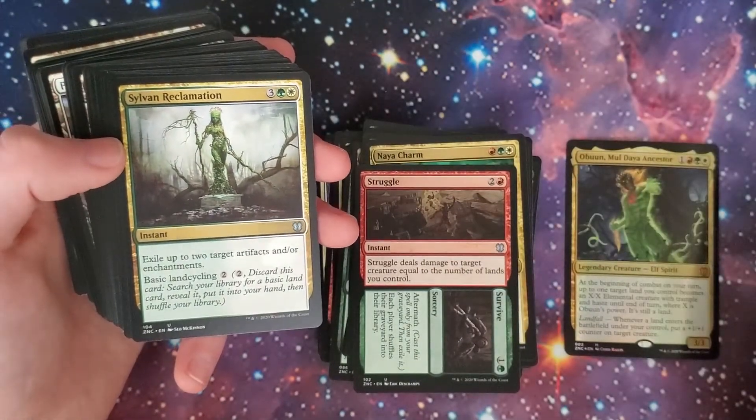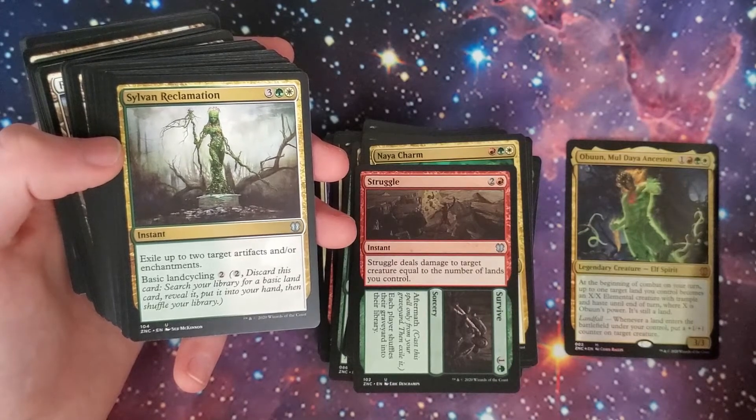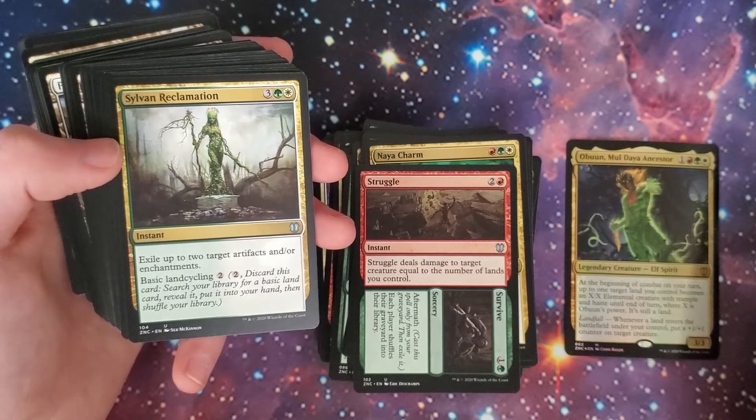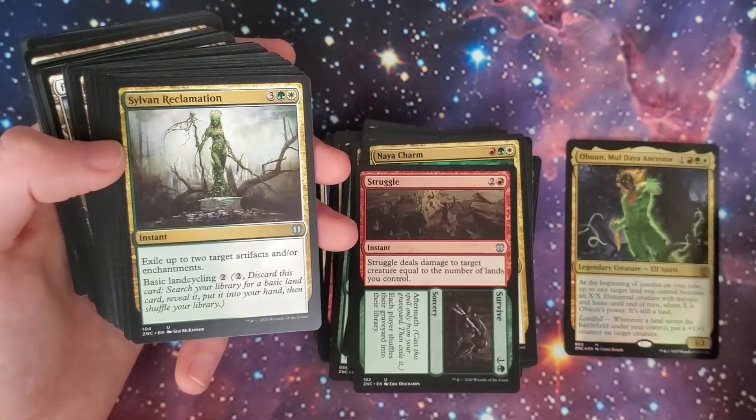You got Sylvan Reclamation — green, white, and three instant. Exile up to two target artifacts and/or enchantments. It's got basic land cycling.